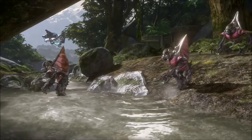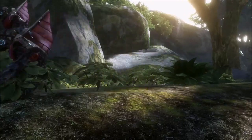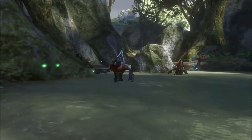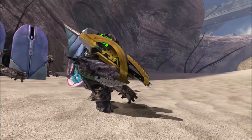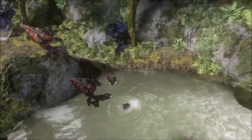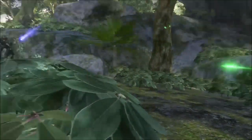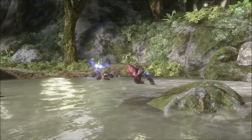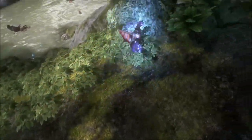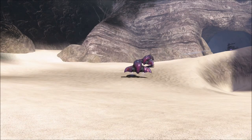Halo 3 was the game that added the most benefits to the Grunts as far as AI and arsenal. The way they engaged the player and interacted in the Halo sandbox was forever changed when Halo 3 came out. They had so many new and returning abilities — old abilities like using the fuel rod cannon, taking up the role as fire support on a plasma turret on a Phantom, and synchronizing their grenade throws for maximum damage. Halo 3 was also the game where the Grunts unleashed their new ability to suicide charge with plasma grenades, and they could also pilot their own Ghosts.